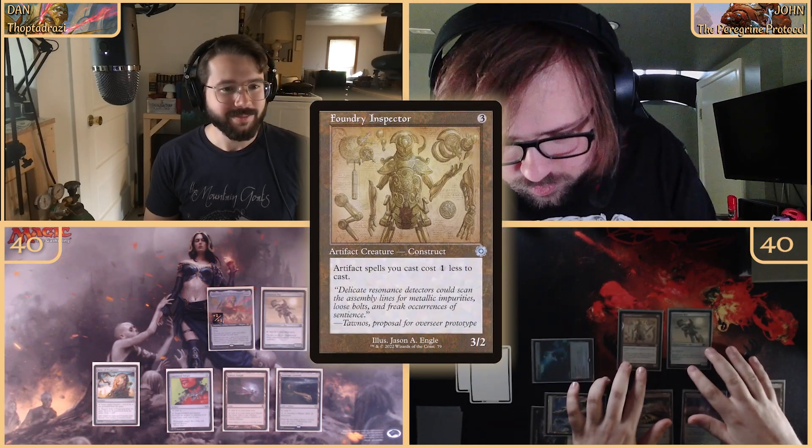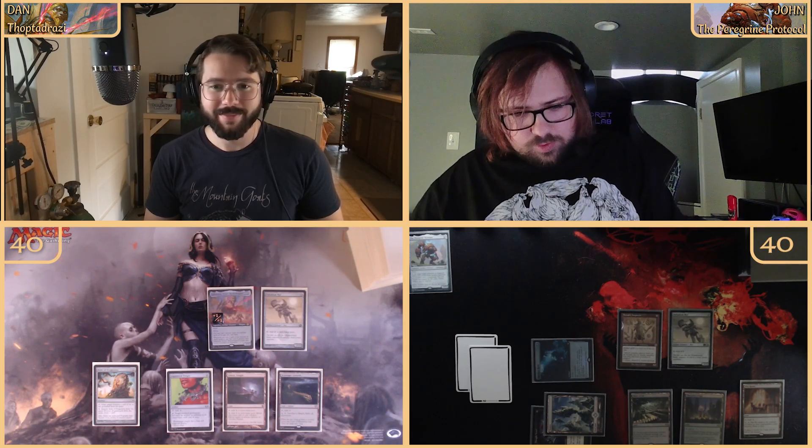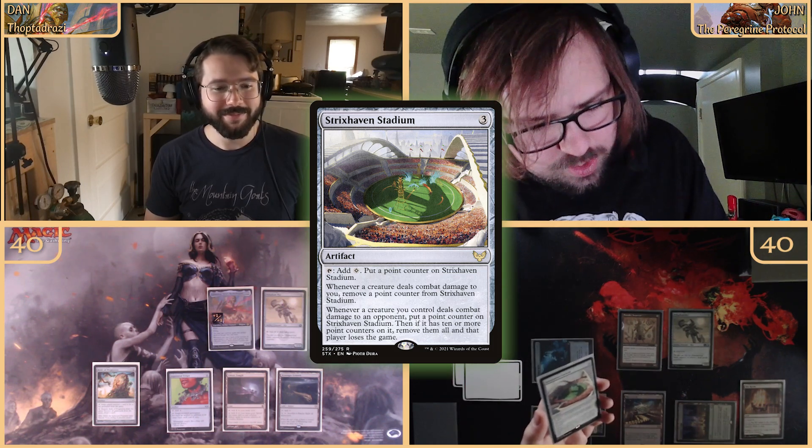We're going to tap two and one to come out with a Foundry Inspector — reduces the cost of my artifact creatures. And then we'll leave the other Skyclave. We're going to attack and come in with Strixhaven Stadium — I can tap it to add mana and put a point counter on it.